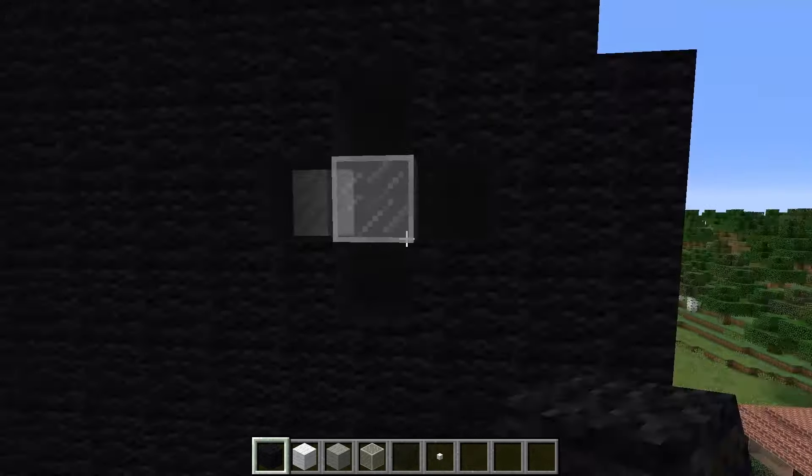For round two, JJ will need black and gray concrete as well as blocks of ice. He starts construction by building the base of his iPhone, lifting it higher, and continuing. He puts on the gray button and is almost done with the initial structure.